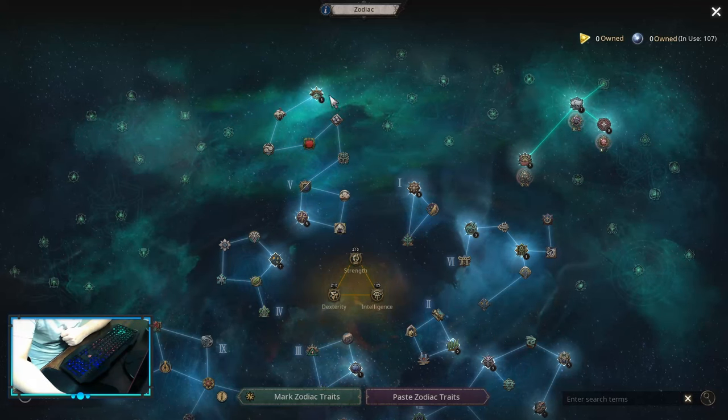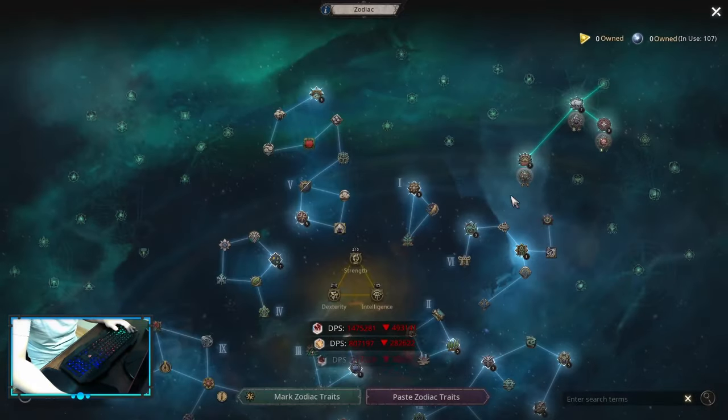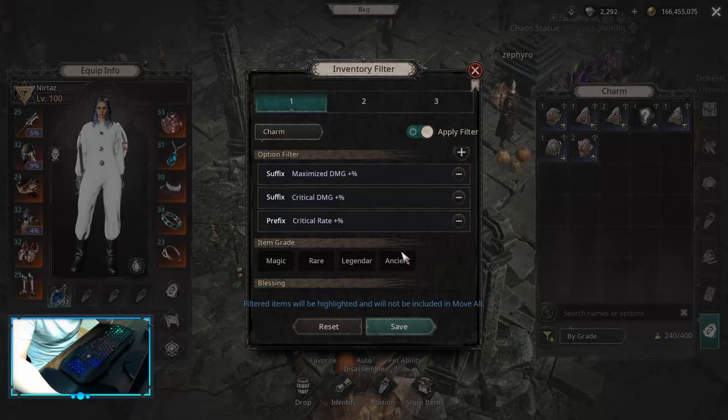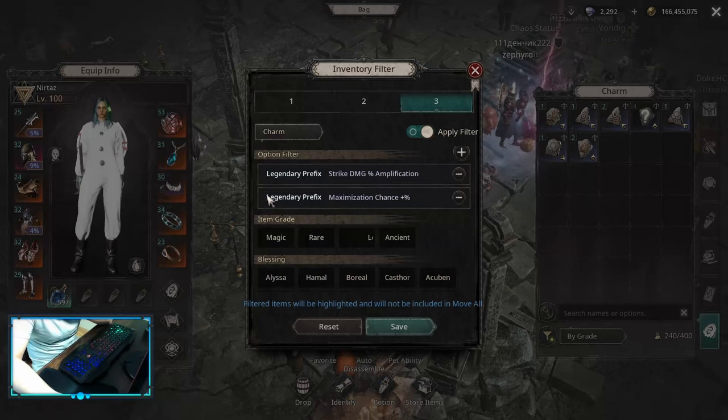For the Critical Build on Zodiacs, you want to remove the Critical Disabled nodes — there's one in Rainbow. You want to pick up Elaborate Attack. There is one in the Hail spec called Sleet — you want to remove that and pick up Sharpness. For Charm Affixes on the Critical Build, you want Critical Damage Multiplier and Critical Rate Multiplier — these are the two most important. The third one depends on how far you are in the game: you can pick up Damage Multipliers, Damage When One-Handed, or some HPs or resistances. Maximize Damage is also really strong. For the Legendary prefix, we get Maximization Chance — this increases our damage tremendously, as a Critical Build can also do Maximization. Strike Damage Amplification is not bad either, but Maximization Chance will be our biggest damage boost.